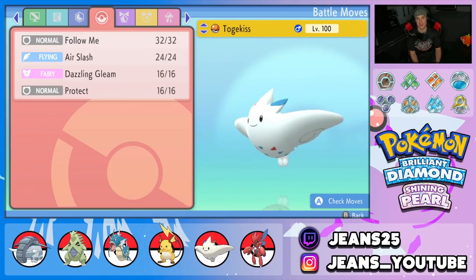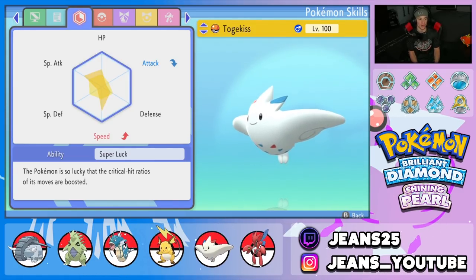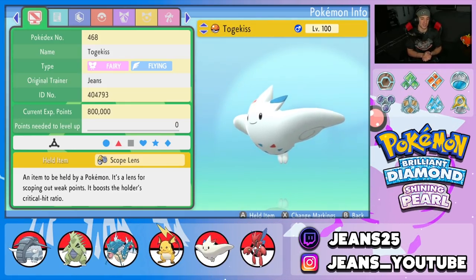Fourth Pokemon is Togekiss with the standard moveset. EVs are spread across HP, Special Attack, Speed, and Defense — this Pokemon is just too good in all different situations. Nature is Timid for a speed boost, and the item is Scope Lens to make it crit like crazy. Most of its hits are going to crit and do big damage.